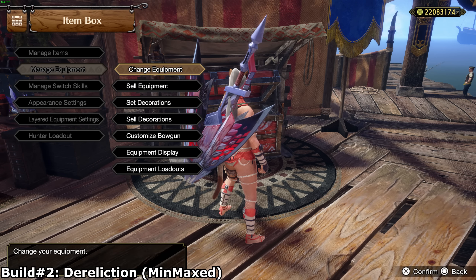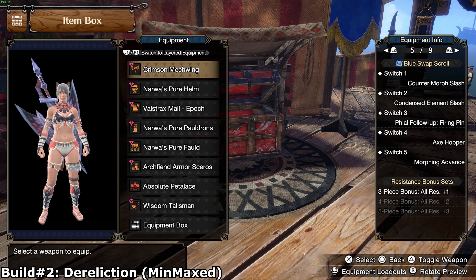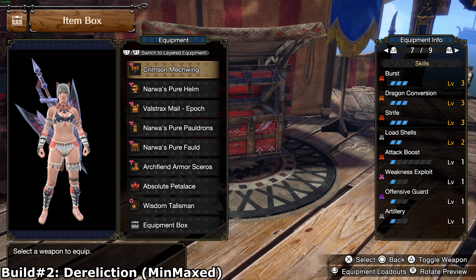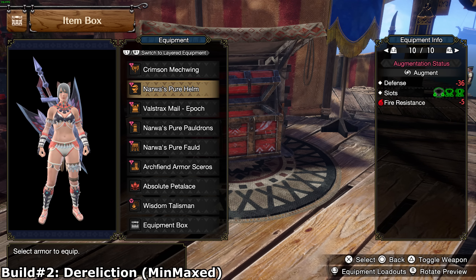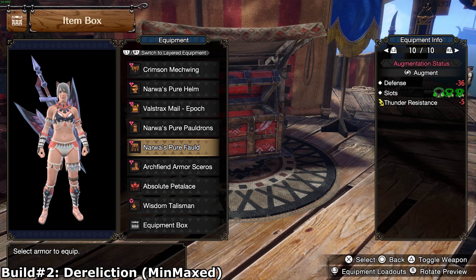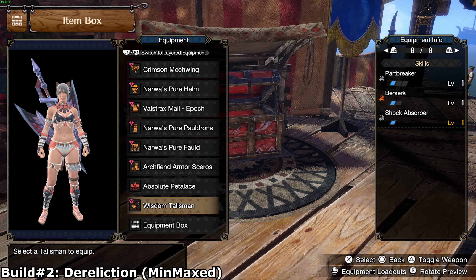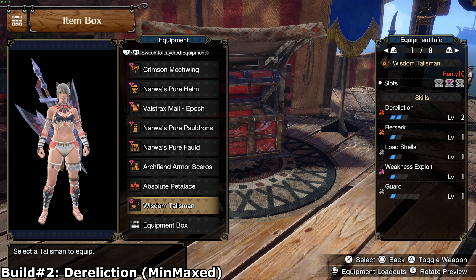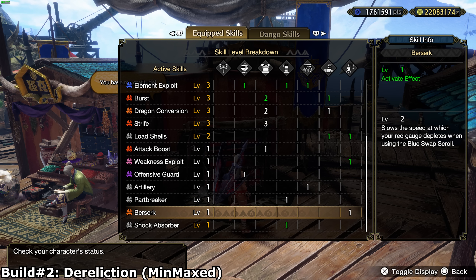Moving on to build number 2. This build is min-maxed to the theoretically possible max rolls. Due to being able to get multiple set skills through Kurios augments, we can get about 10% extra damage over a low budget build, or even up to 15% sometimes. Basically the only additional skills are Strife level 3, 1 extra level of Burst, and 1 extra level of Dragon Heart, plus some comfort skills like extra Guard — which can be replaced with Weakness Exploit for more crit on melee hits. The charm will be a Dereliction 2 charm with Berserk 1. Even though Berserk is optional, it's a good skill if you want to activate the stronger Strife effect instantly at the beginning by swapping scrolls back and forth.